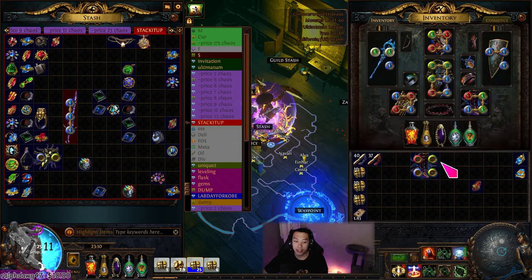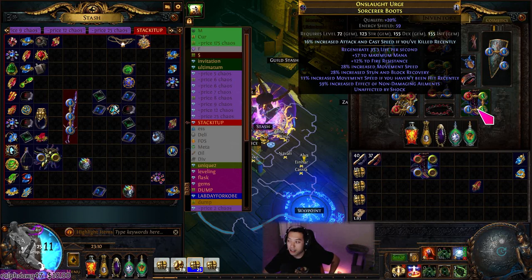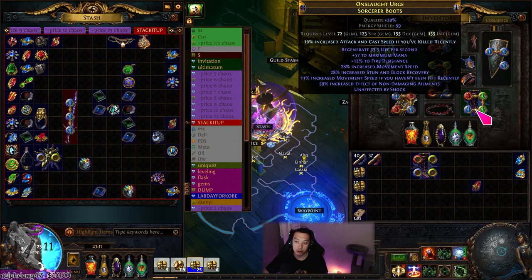I wanted to use this pair of boots but it had no enchant on it, and I wanted to try to get the pen enchant if you haven't killed recently. I noticed enchants are kind of rare, so I thought I'd buy one or two gifted goddesses and be done in two or three runs. Turns out I ended up doing lab all day on stream for over six hours. This character is extremely fast in lab — not quite as fast as dedicated lab runners who do it in two to three minutes, but I got a four-minute lab done and averaged around five minutes most of the time.